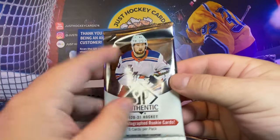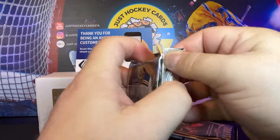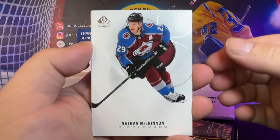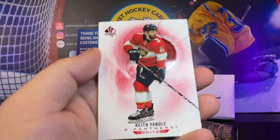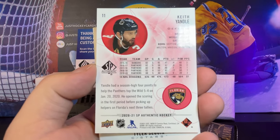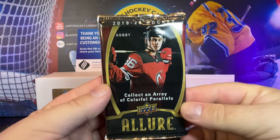All right, next pack here — SP Authentic. Like I said, I've never done good with SP Authentic, so I don't expect much here. Didn't really like this design either — the circles didn't really do it for me. David Perron, we got a red Keith Yandle, Tyler Seguin, Connor Hellebuyck.